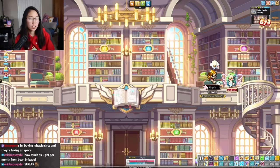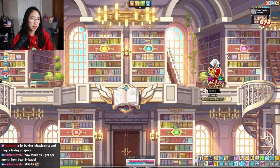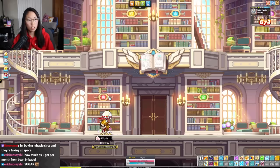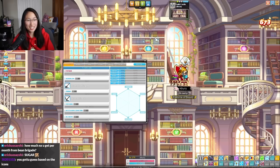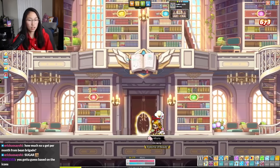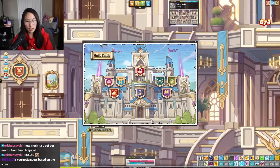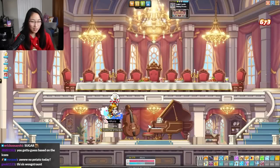Welcome to the library! Oh, is this to level up your traits? You can sit on these chairs too. These represent the different traits, but how are you supposed to know which icon corresponds to which trait? You're basically playing a guessing game. The library seems kind of useless — traits are easy to level up in my opinion. I got my 100 traits like years ago.